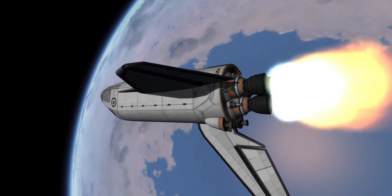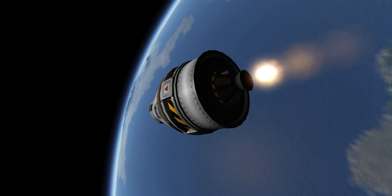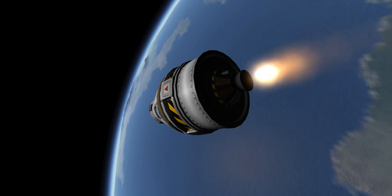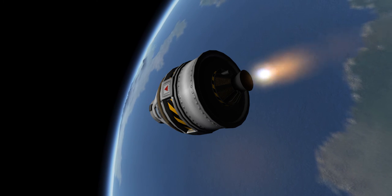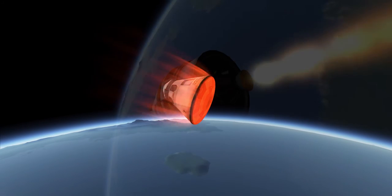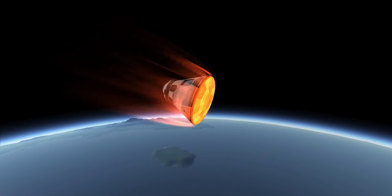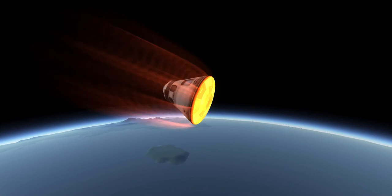Rather than increase the distance on the opposite side of the planet, the distance decreases when thrusting retrograde, as shown here. This is how astronauts aboard the International Space Station return to Earth. After climbing aboard a return vessel, the craft merely thrusts just a bit retrograde, so that the craft dips into the atmosphere. Using the drag from the air, the vessel is then able to slow down enough to return to solid ground.